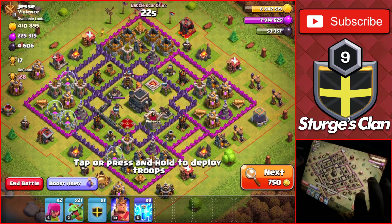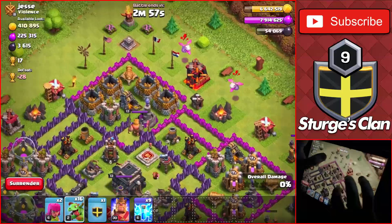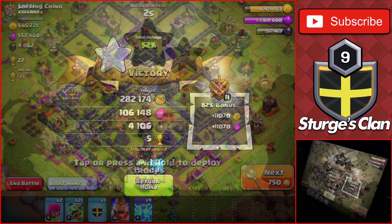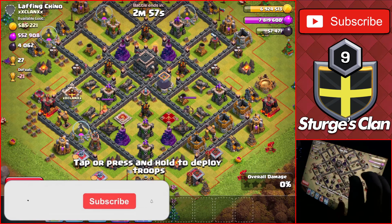Starting with the first attack, we're going up against this Town Hall 9 with 4,600 dark elixir. Luckily this base had all the dark elixir together on the right side, so I didn't have to use all my baby dragons and lightning spells, making it easy to get all of the loot. We ended the raid at 50 percent to get the star bonus for even more dark elixir and gold.